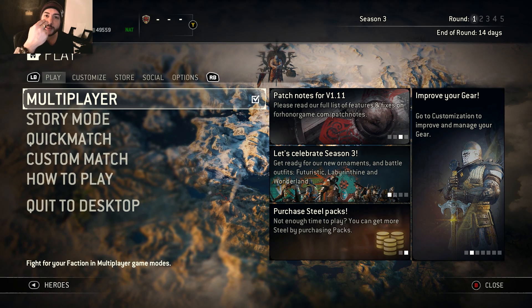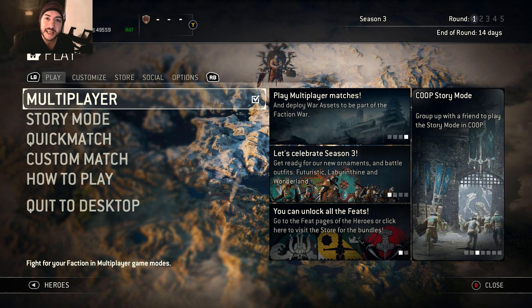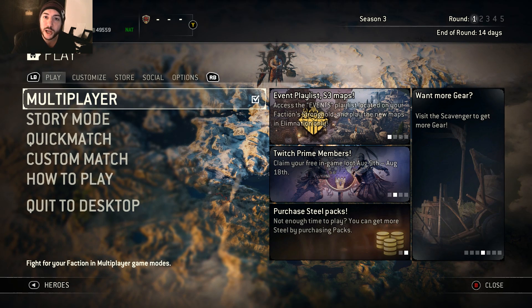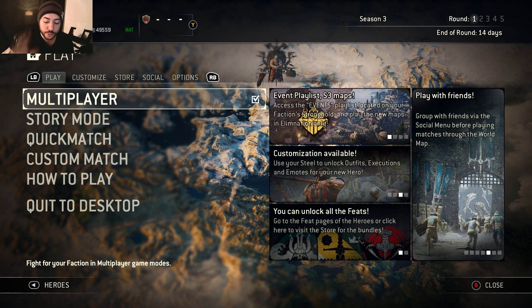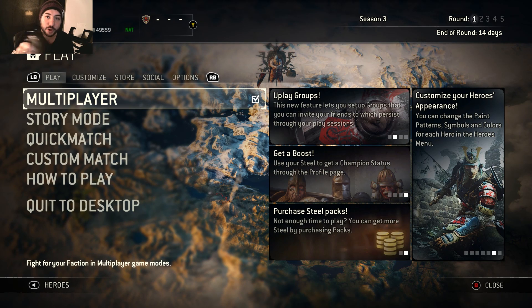Ladies and gentlemen, guys and girls, my name is Raven and welcome back to my channel. In today's video, we're going to be taking a look at the Highlander. I'm going to be showing you guys my Highlander basic to advanced guide, going through exactly how all of his moves work and then getting into some actual combos. Some are basic, some are a bit more advanced. I'm playing with an Xbox controller on PC, so just transfer it to whatever you're playing on.